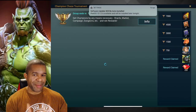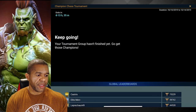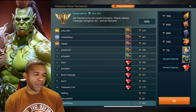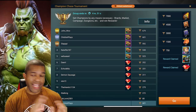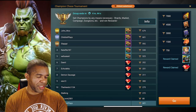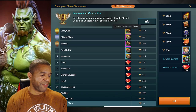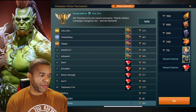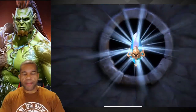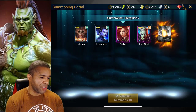Now let's look at the tournament — I want to get this done. The tournament is a Champion Chase tournament, so all we have to do is summon and collect shards. We've got 601 points right now and we're currently in second place. If we get the number one spot, we get legendary Relentless artifacts times six. We've got four minutes to pop all our summons, and we still haven't pulled a five-star champion, so maybe we'll get lucky.